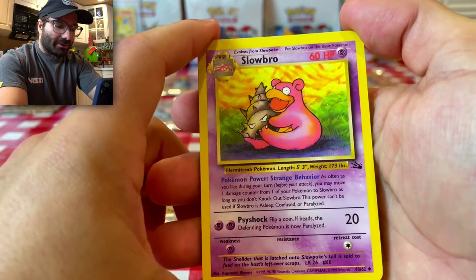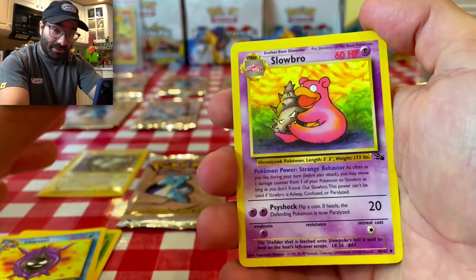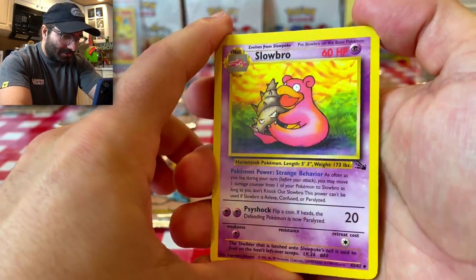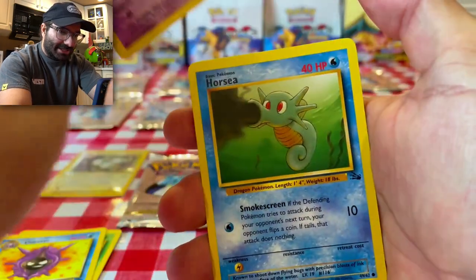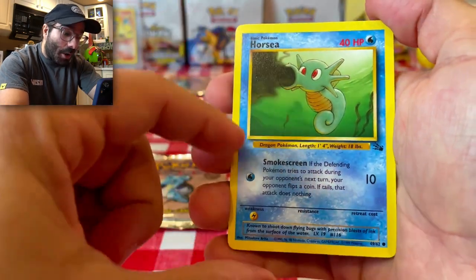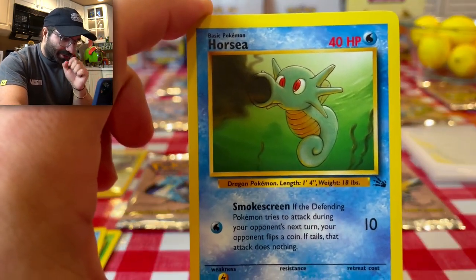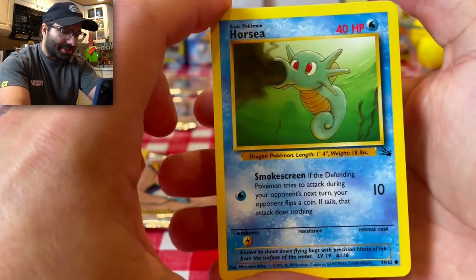I love that we just recently got the Galarian Slowbro. If you guys have any Galarian Slowbro cards and you want to send them my way — if you want to send me any Pokemon cards, the address of my PO box is down below in the description. Here we have a Horsea who's just inking up the ocean with Smokescreen. That is really just gorgeous right there. I love how this camera can really pick up the intricate details of every card.